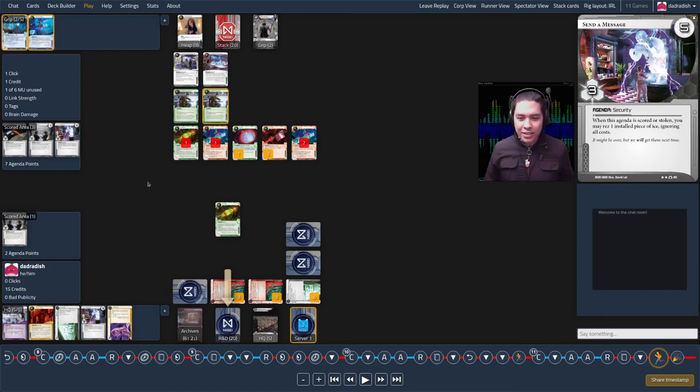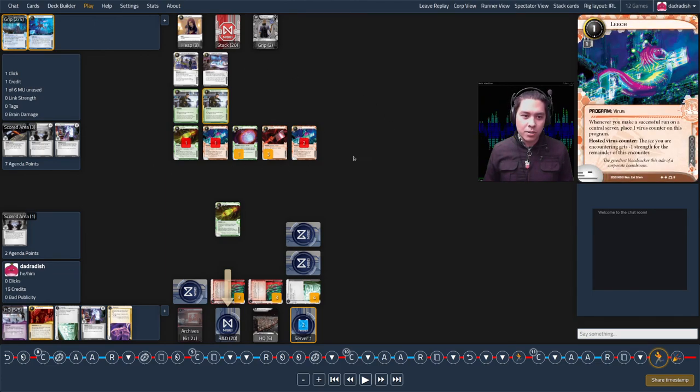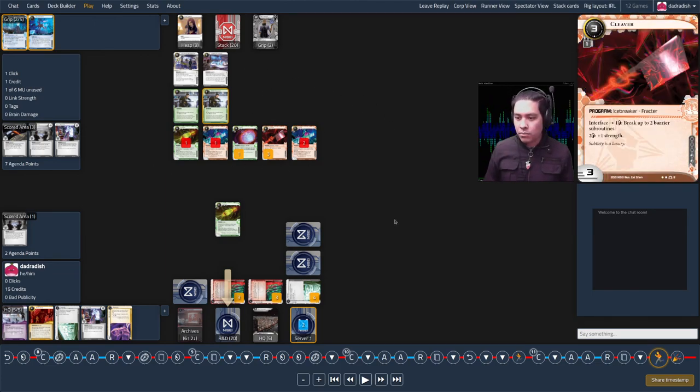That's the game. It was painful — very close. The three themes: put ice on R&D; Wildcat Strike and the cards-or-credits decision — try to think about everything you've seen; and end-of-game pressure. I played defensively at the wrong time: I put in Urtica when I should have put in the agenda, and I didn't ice R&D when additional ice might have changed what the runner was thinking. That might have caused a different play pattern. Thanks for watching and we'll catch you next time.